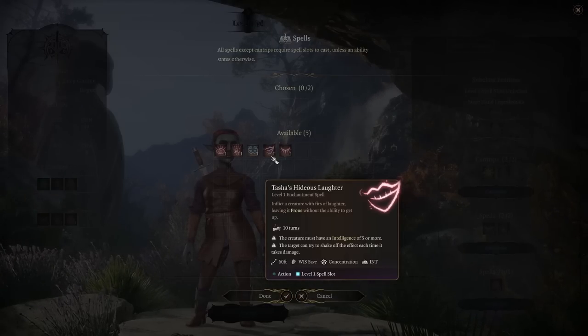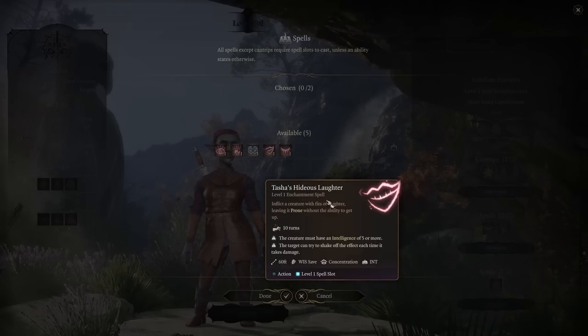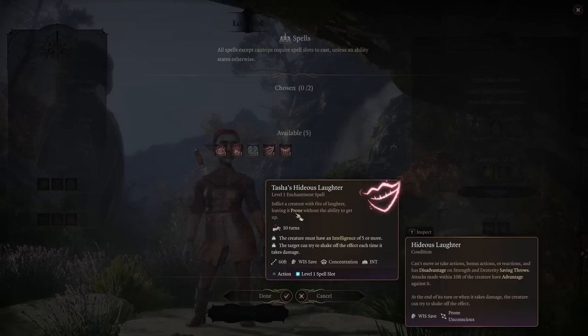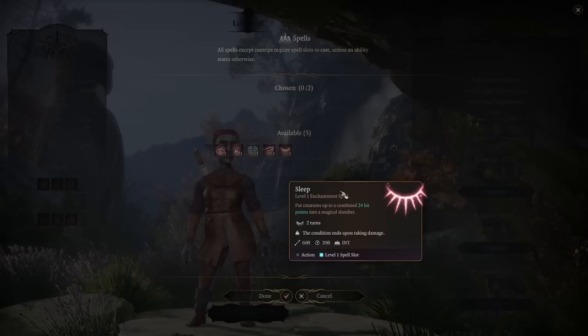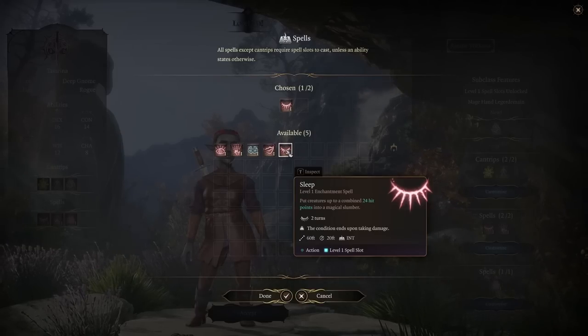Tasha's Hideous Laughter is not a bad spell and does require concentration — it gives advantage against the affected target, not automatic critical hits. The downside is every time you hit them they get another saving throw, and another at end of each turn, so expect them to resist before too long. Out of all of these, I much prefer Sleep, especially at early levels when fighting enemies with low hit points like goblins.